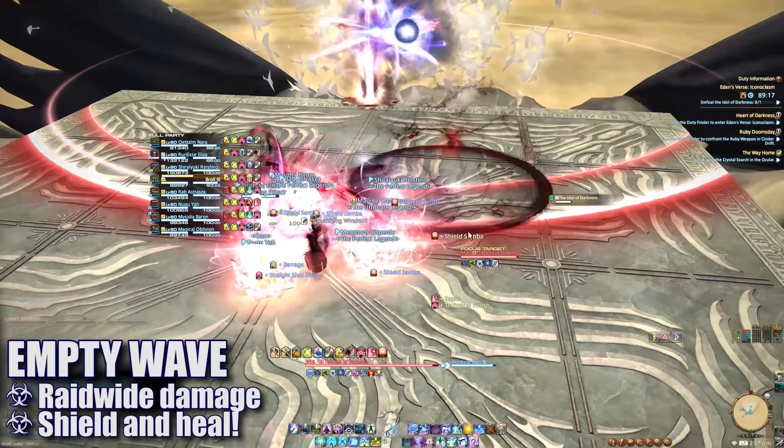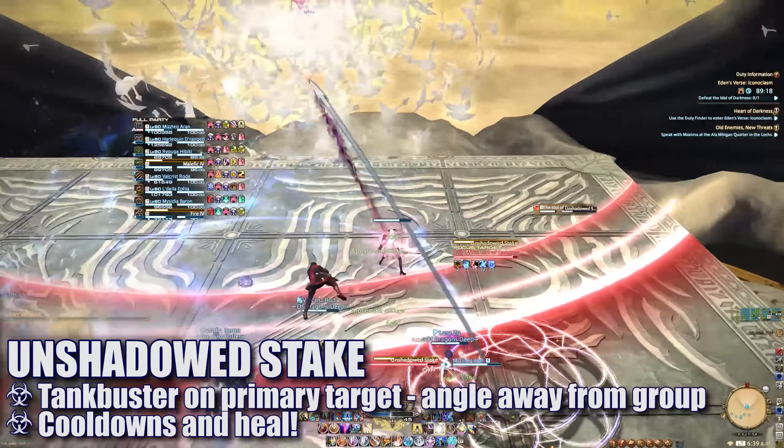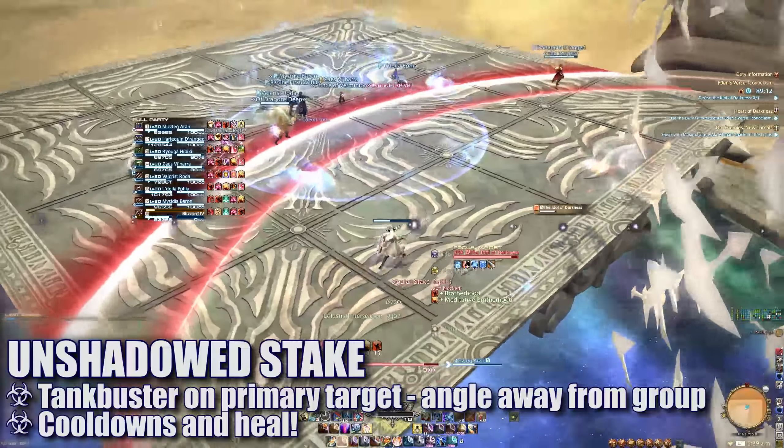Empty Wave will deal heavy raid-wide damage — healers beware. Unshadowed Stake will tether to the primary target and blast them with a heavy hidden column attack. The main tank will need to ensure they move away from the rest of the group to avoid overlap.